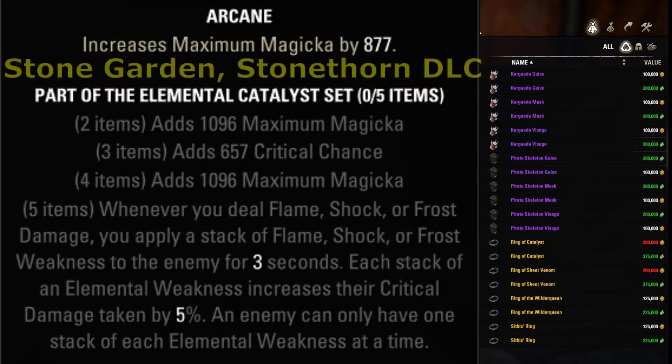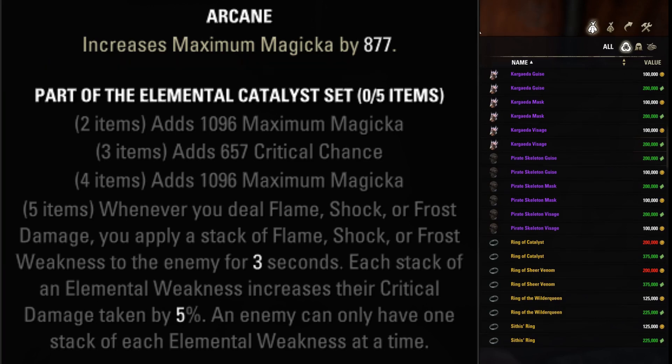In the jewelry section there are rings. Elemental Catalyst is a top support set used in endgame trial groups. However, the 5-piece bonus doesn't scale with quality of the set pieces.